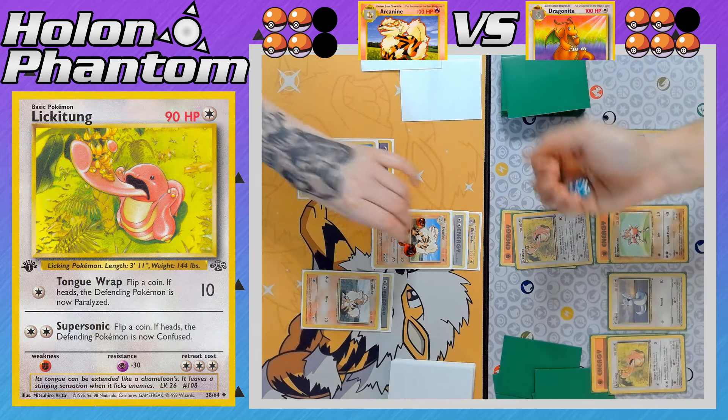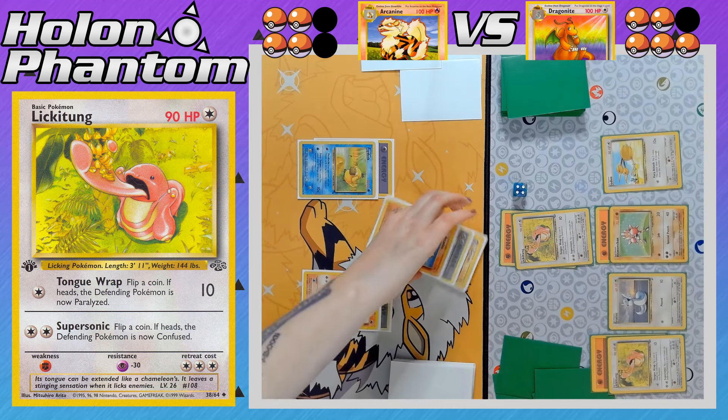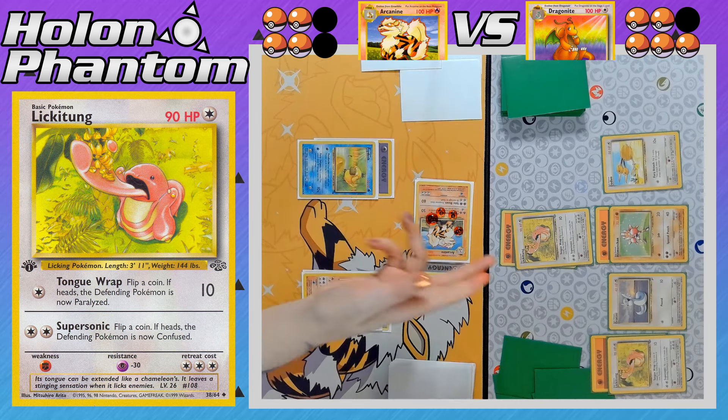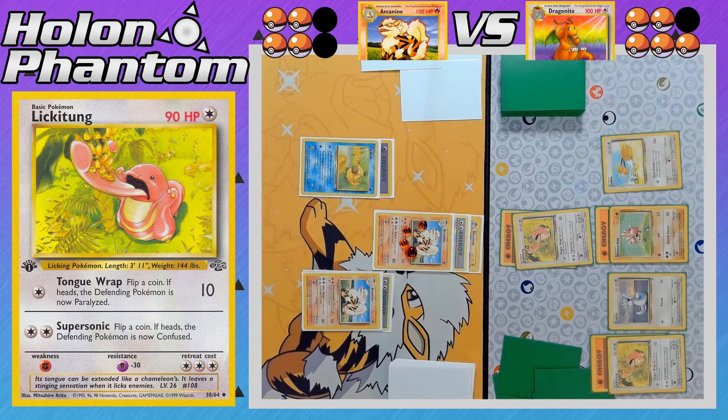On the Dragonite side, a Fighting Energy comes down to Hitmonchan, and Lickitung attacks with Tongue Wrap again. The coin flip? Another Heads! So Arcanine is paralyzed again and is now down to just 20 HP remaining. The benched Growlithe evolves into a second Arcanine, and that's going to be it for that turn.